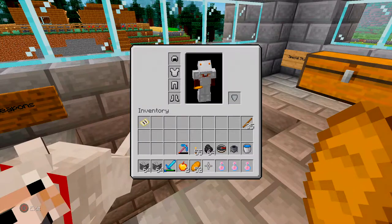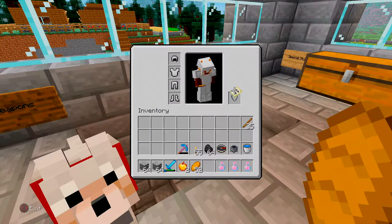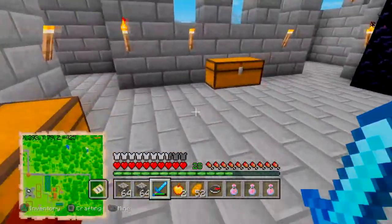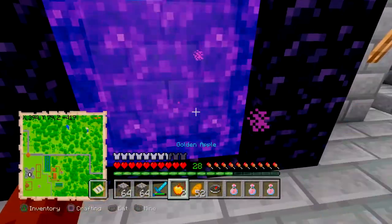And we're pretty much ready to go. I'm going to equip my map with my offhand, but now that I'm thinking about it, I really should have brought a shield to deflect fireballs. Either way, it's still going to be fun.